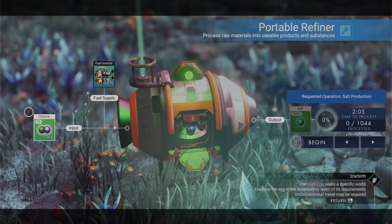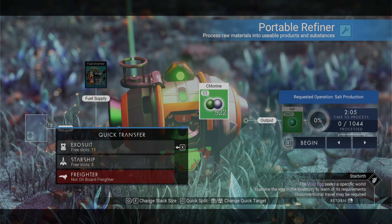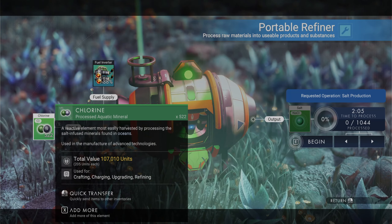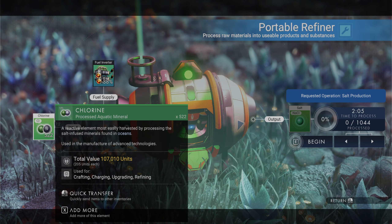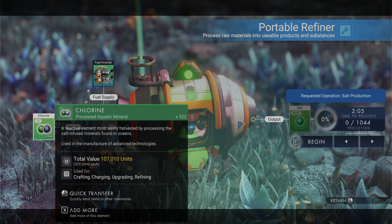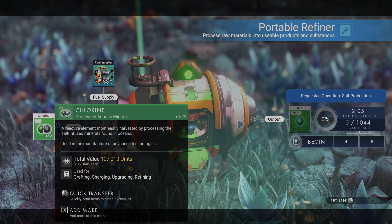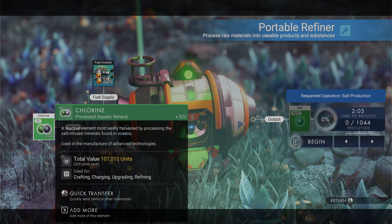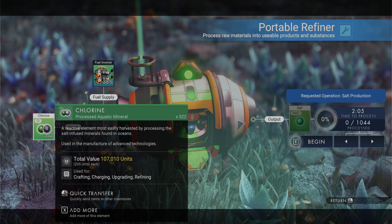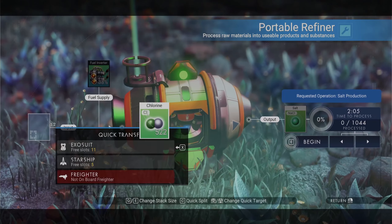It has been refined. We have 522 chlorine and for 522 we've got 107,000 units - that is not bad. It took me maybe six to seven minutes to gather the 1,000 up and then just over three minutes to refine it for 107,000 units. If you were to spend like 20 minutes doing this, getting like three or 4,000, especially if you run into a nice patch, you can actually make some big bucks.